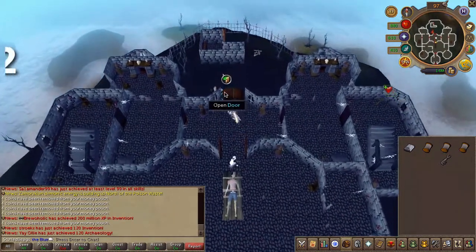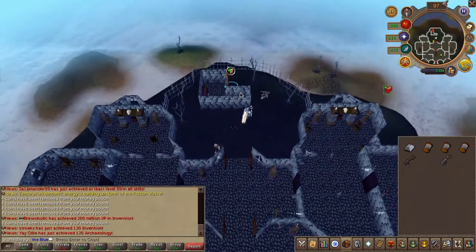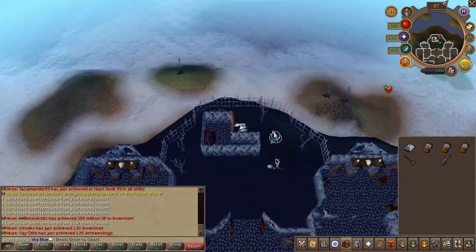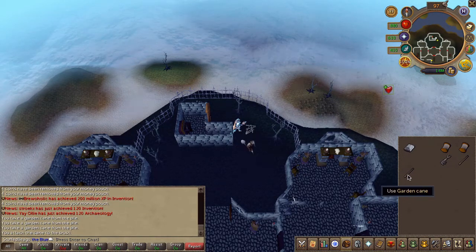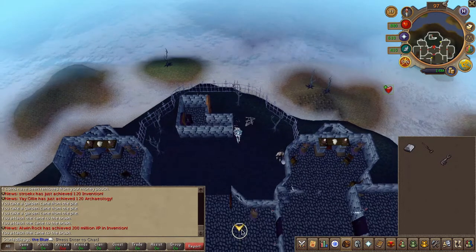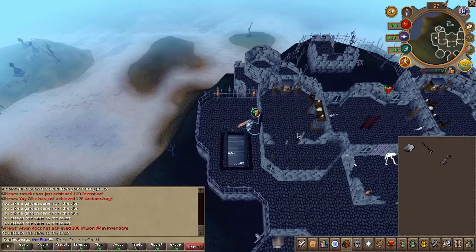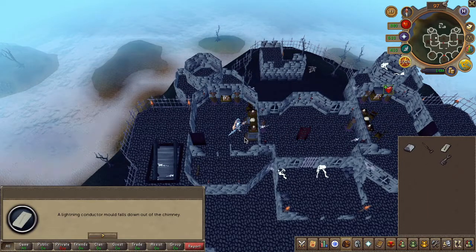Speak to the Ghost Gardener once again and choose the second chat option. Enter the shed and search the cupboards to obtain a brush. Exit the room and right outside you're going to find some canes — go ahead and pick up three of them. Use all three canes on the brush to extend it. Next, head up the western staircase in the same room where we obtained one of the star amulet pieces.